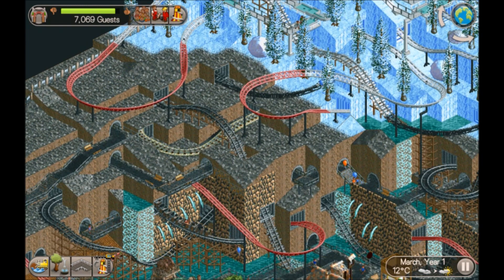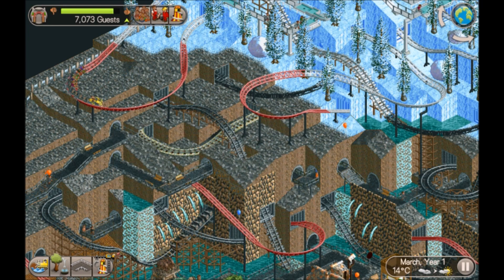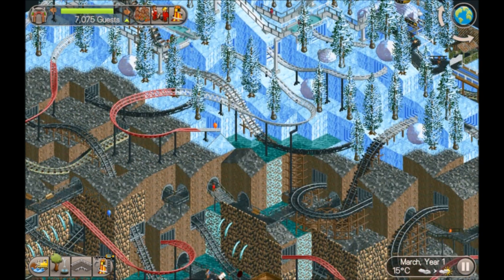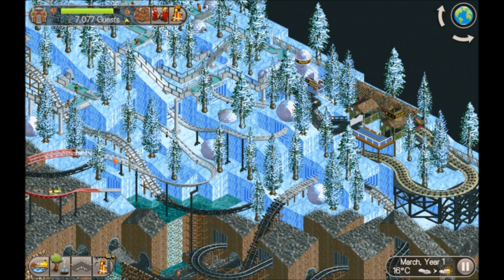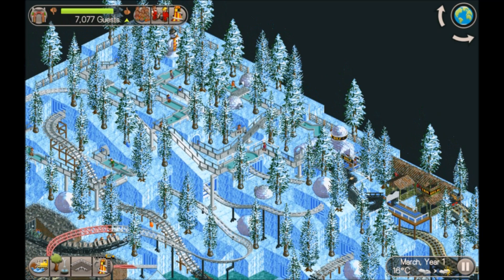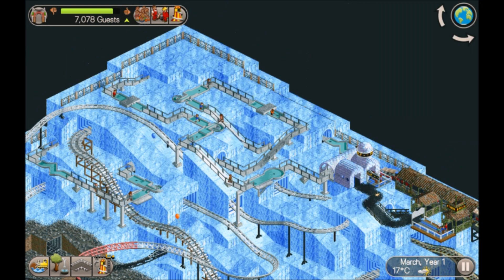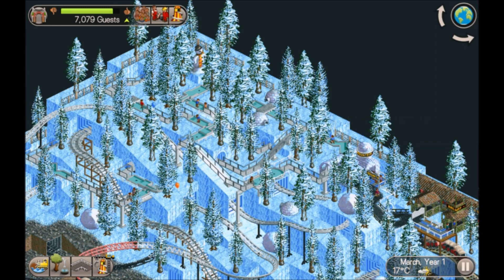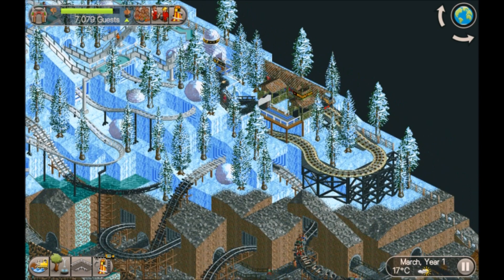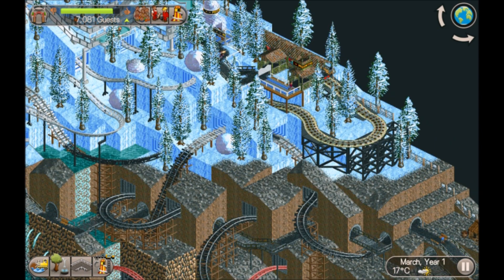What's this then - wow, powered mine train, nine excitement, that's huge! Very high excitement, and by the looks of it we've got a regular mine train as well - again huge excitement on that. It changes color to reflect the snow at the top. And we've got a little mini golf course as well just up here.